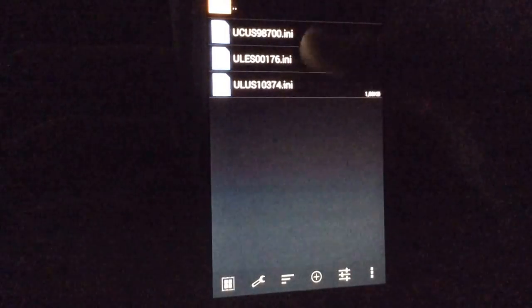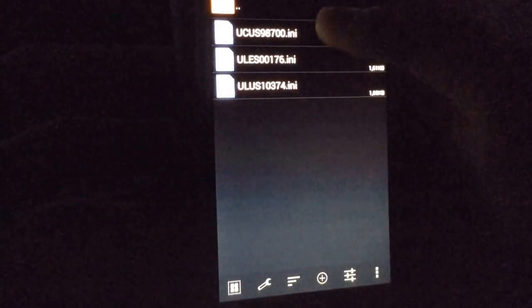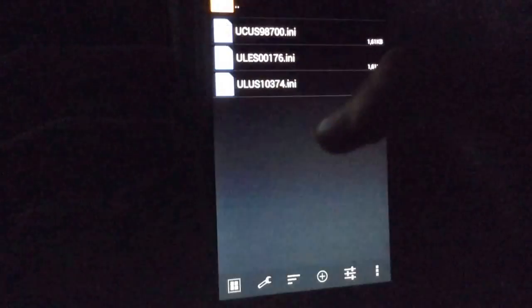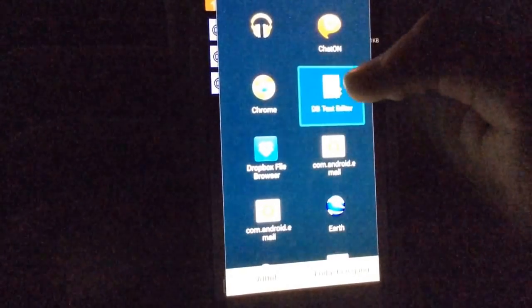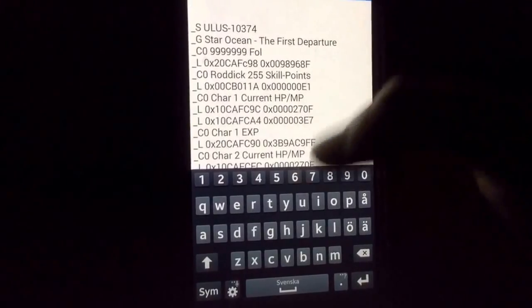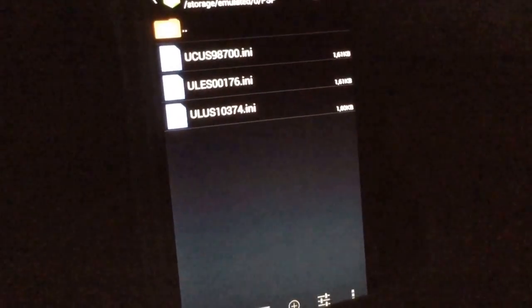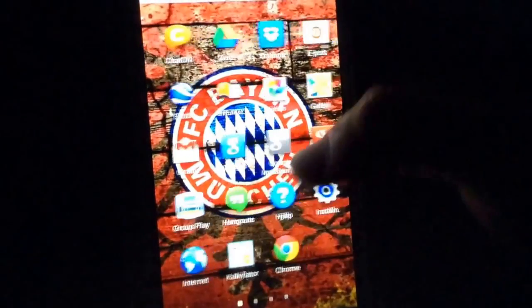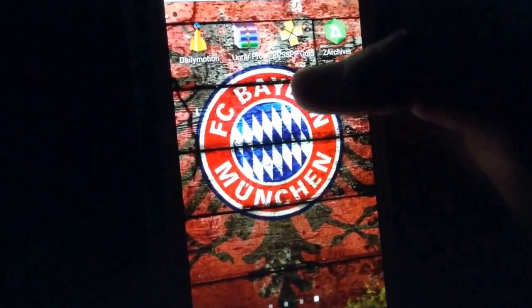You'll see there are three files named ISOs — press on each one to open it. You can add it with a text editor, and you're going to paste all the cheats there. Do that for all three of the files. Once you've done that, go back to your PSP emulator.